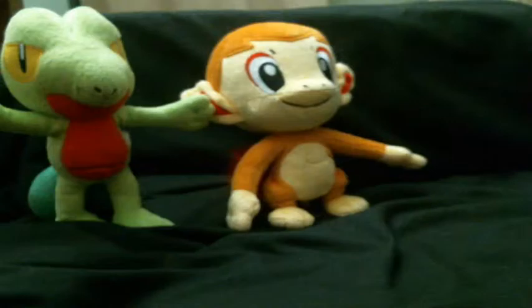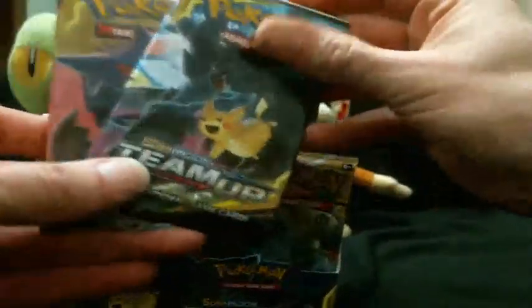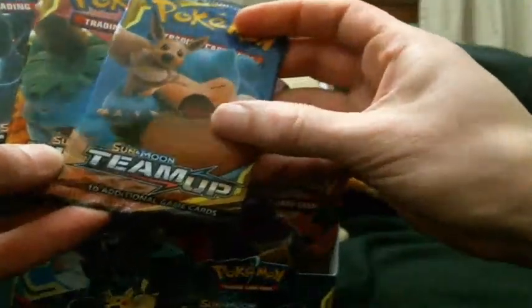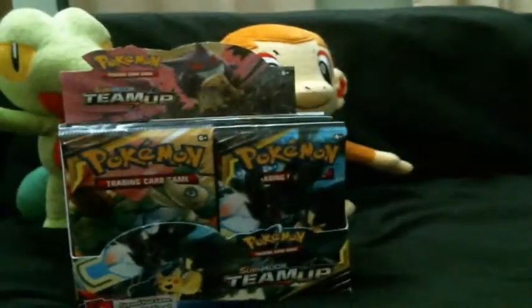The pack arts are: Gengar and Mimikyu, Zekrom and Pikachu, Celebi and Venusaur, and Snorlax and Eevee.